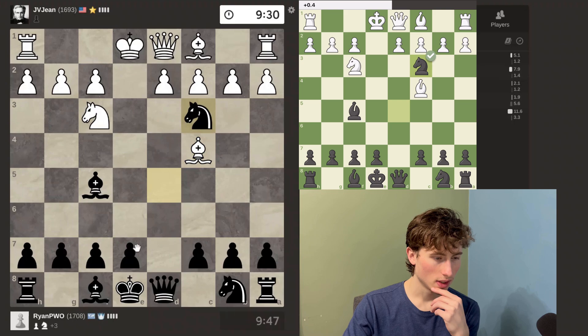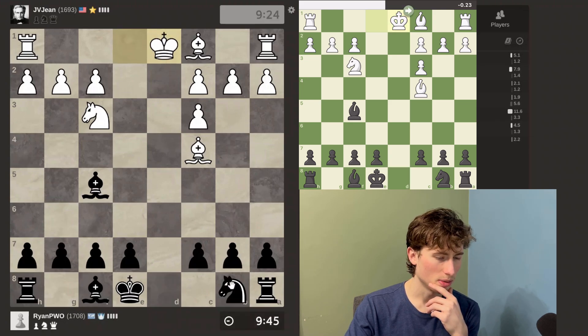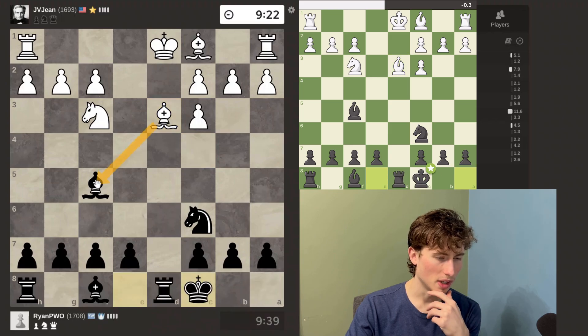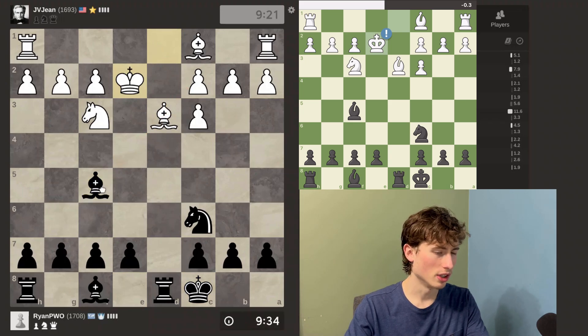I'll take now and push this pawn. If he takes with this, I'll just take his queen then. That doesn't really make a lot of sense to me. I'll go here so I can castle. I'll actually castle now because it's pinned and then try and take. If I take now, it undoubles his pawn structure, so that doesn't look that good to me.